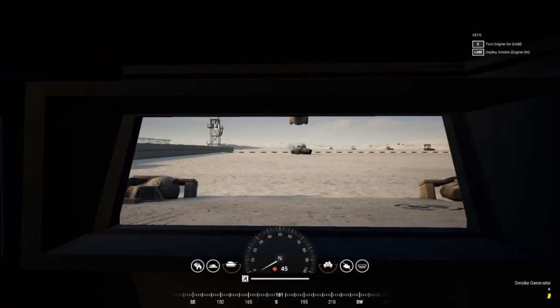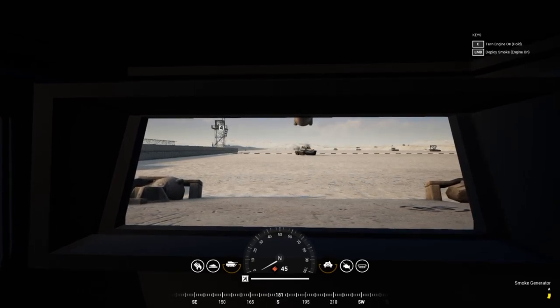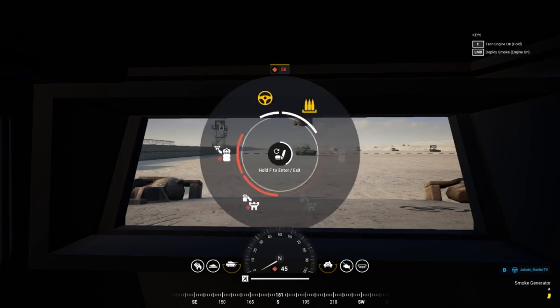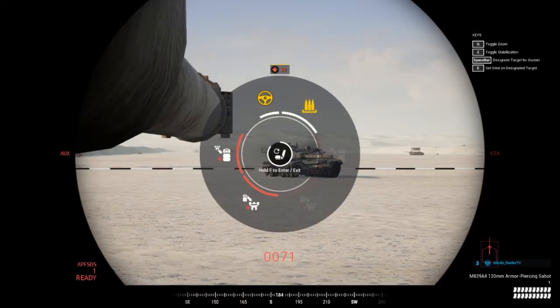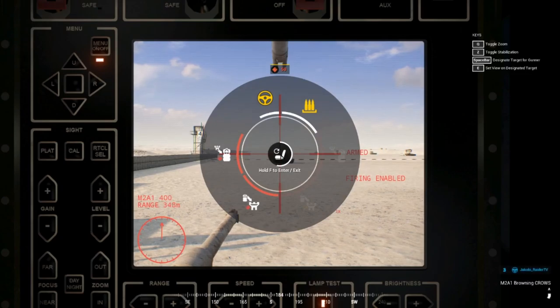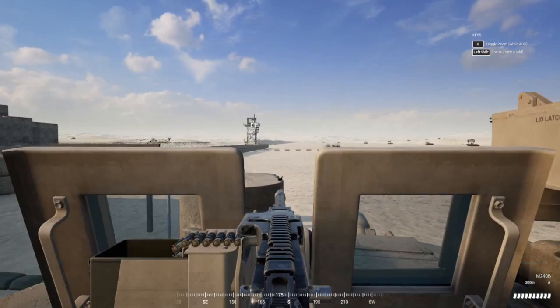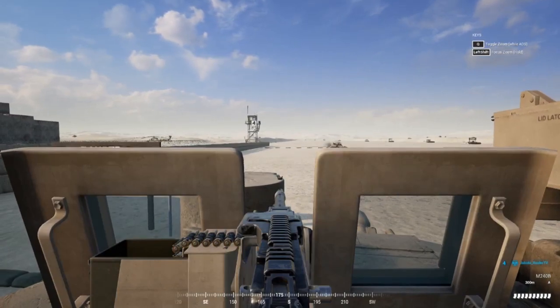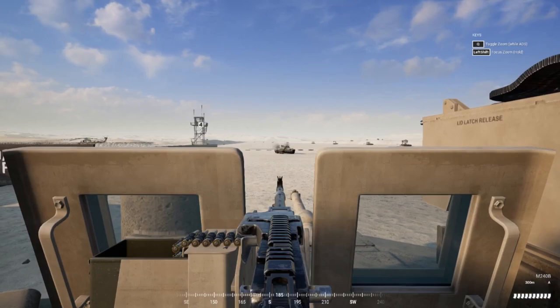In the driver's seat, to change seats you use F1, F2, F3, F4 — and it can go higher depending on how many seats your tank has. On the Abrams, F2 puts you in the main gun, F3 puts you in the turret or commander role, and F4 puts you on the top M240B. Other tanks have F5, F6 seats too, so experiment and test out all the seats.